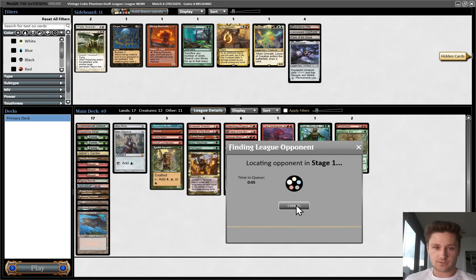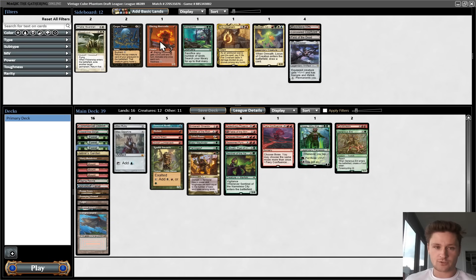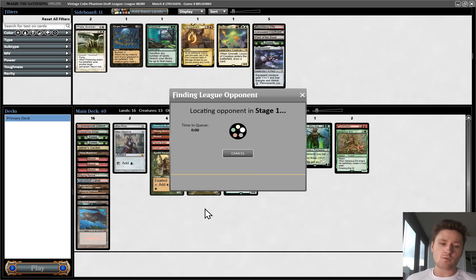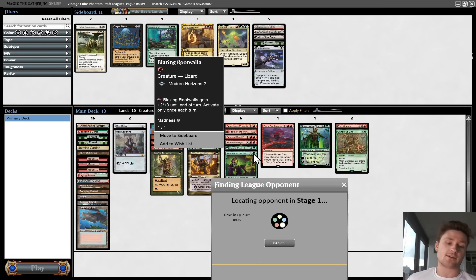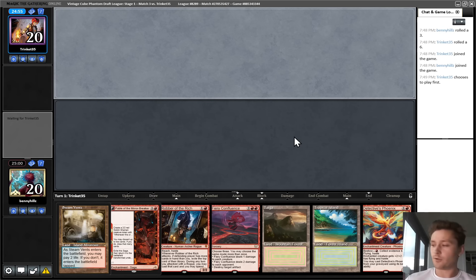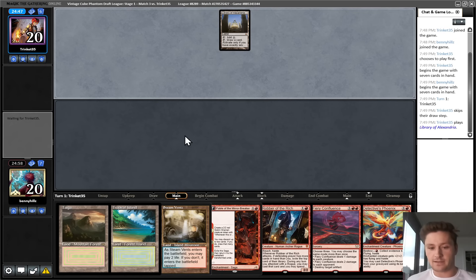Do we want to just go down to 16 lands? Yeah, I think we should probably make this exchange in general. I'm going to go for the Rootwalla over the Shadowspear - it's kind of close, but the Rootwalla is honestly a pretty good threat. It can attack as a 3-1, and this is in essence an aggressive deck. We can play like a ramp deck sometimes, but we're trying to be really aggressive and have creatures that are cheap to hit hard. It swings even harder with the Hierarch. We do lose the die roll, that's unfortunate. We also have no power, but I'm not going to mulligan this hand - this deck can afford to mulligan pretty aggressively, but this hand is solid.